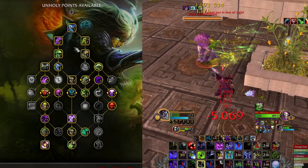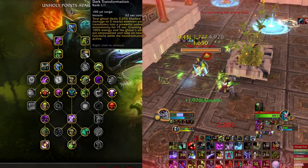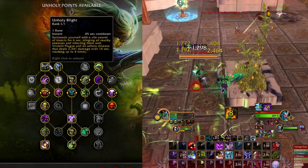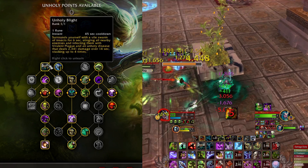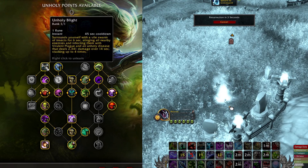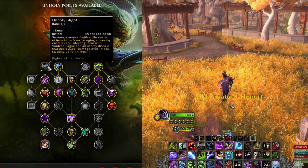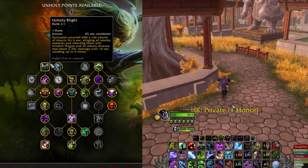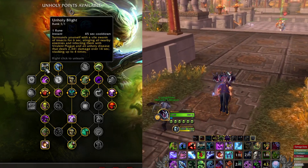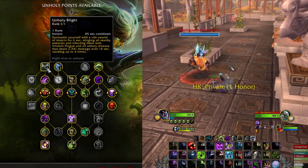Into the Unholy talents, we take Festering Strike, Scourge Strike, Raise Dead, and Dark Transformation to make our pet more powerful, plus Outbreak to allow more spread pressure. This is not the Necromancer/minion build — this is the shadow build where we rely more on increased strength and Unholy Assault. Unholy Blight is a very nice offensive cooldown that applies all dots and also adds up Festering Wounds.